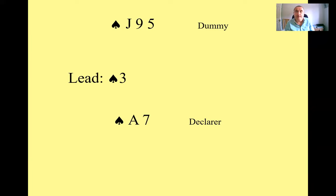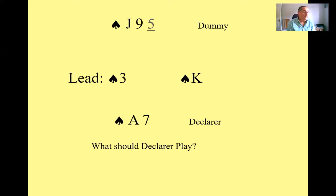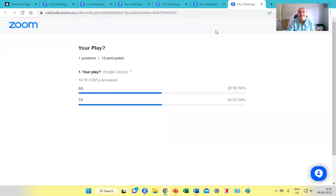Your right-hand opponent comes up with the king. In three no-trump, you played the five and they played the king. The poll asks: are you going to play your ace or are you going to play your seven? The result was exactly 50-50 — 50% went for the ace and 50% went for the seven. Well, half of you are right and half of you are wrong.